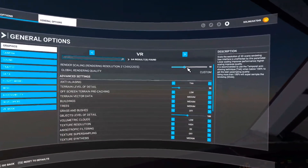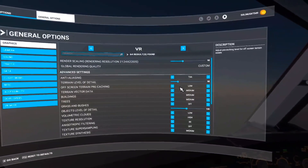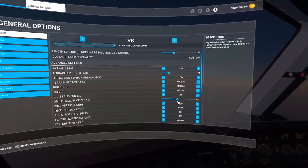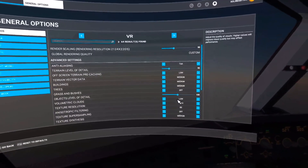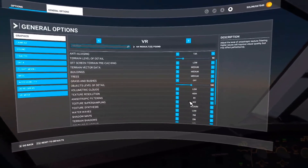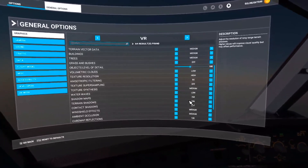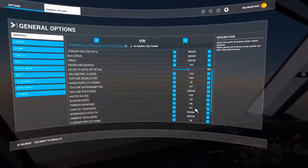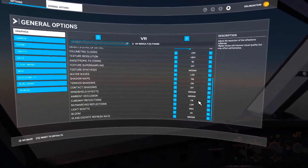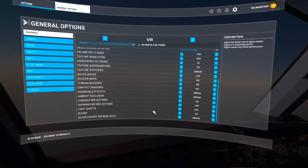We are on 90 for render scaling, which is 2124 by 2205. Terrain level of detail 90, off-screen caching low. Terrain vector medium, buildings medium, trees medium, grass off. Objects level of detail 100. Clouds low. Texture resolution high. Anisotropic filtering 8x. Super sampling off. Synthesis medium. Water waves low. Shadow map 768. Terrain shadows 256. Contact shadows off. Windshield effects medium. Ambient occlusion medium. Cube map reflections 128. Ray marched reflections low. Light shafts high. Bloom on. Glass cockpit refresh rate medium.